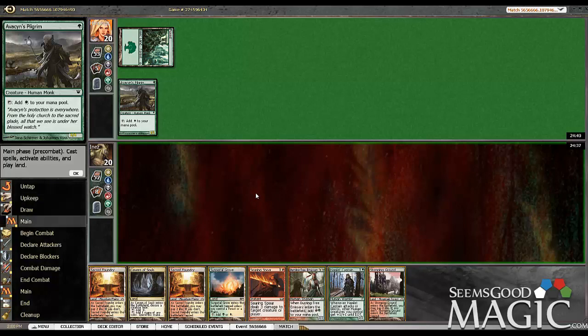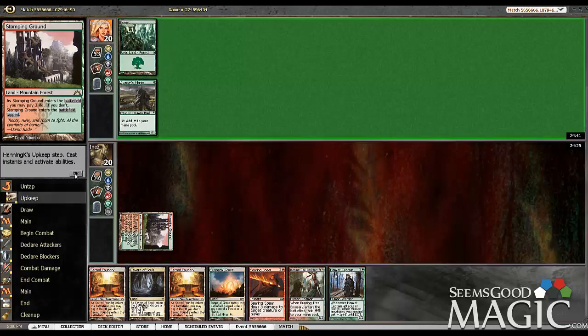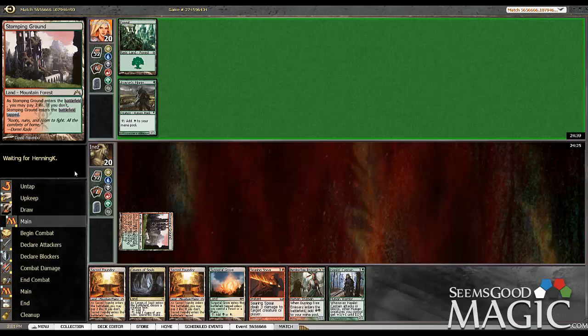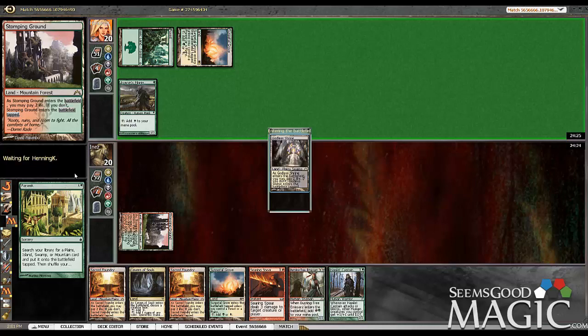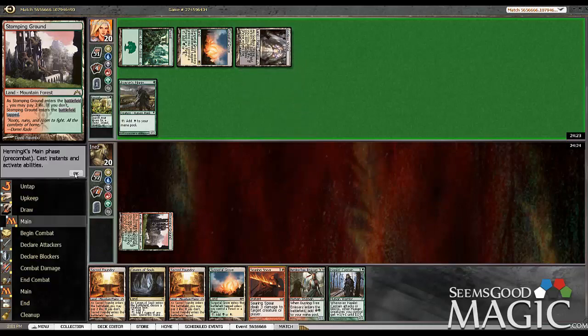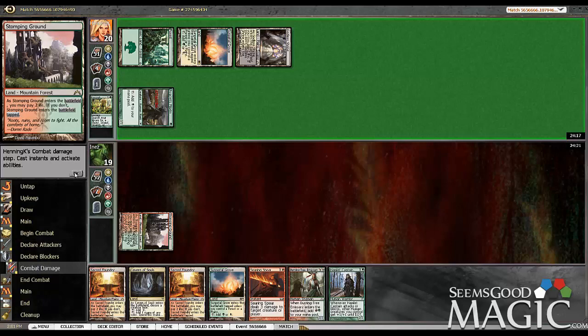Let's see here. I think we're going to start with the Stomping Ground tapped. Probably Reanimator — yeah, looks like it's probably Reanimator. We have a decent sideboard plan against this deck. Turn two is our important turn. Kind of wish we'd had a turn one threat of some sort, but it's okay.